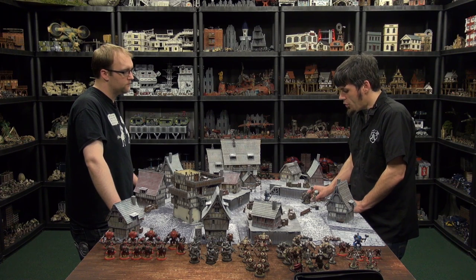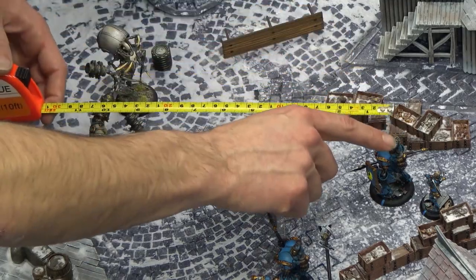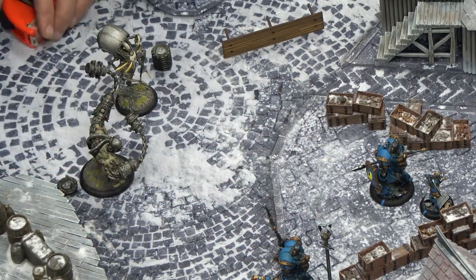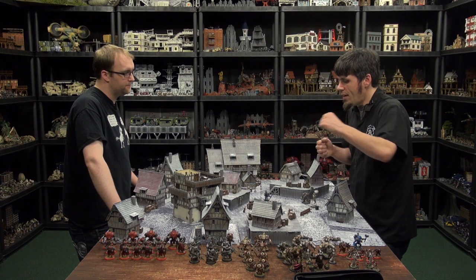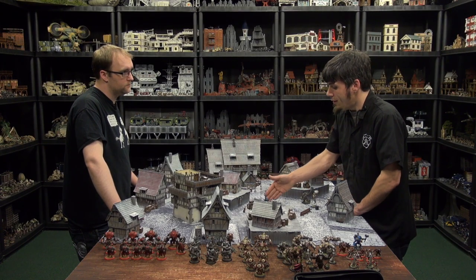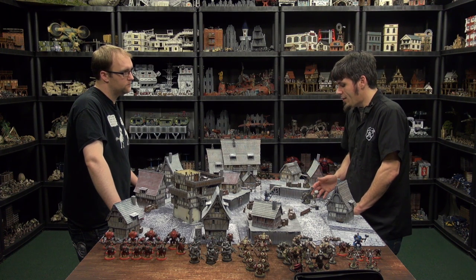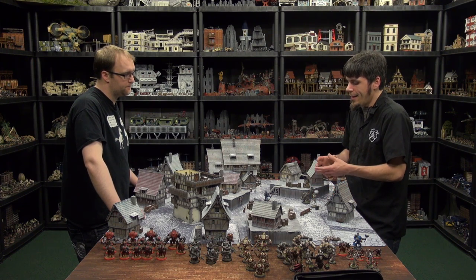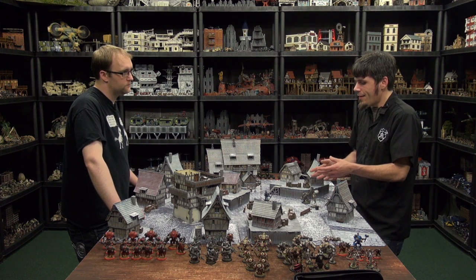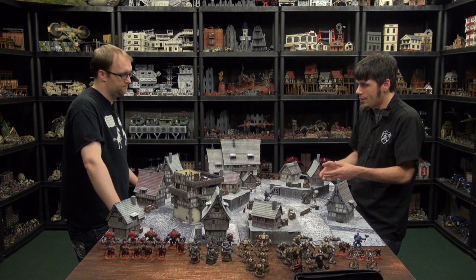One option is I could charge in with my Wrecker into this jack here. I have the beat-back ability — if I hit it, I knock it back one inch and I can follow up one inch, so I can beat a model back and get myself into position against Maddox. But the Lancer has higher defense on a charge, and I'd also be spending my initial focus attacking the Warjack when I really want to be boosting attack and damage rolls on the caster.